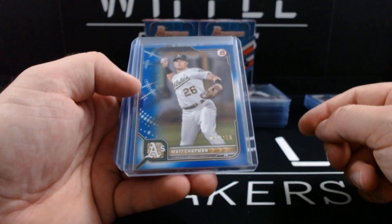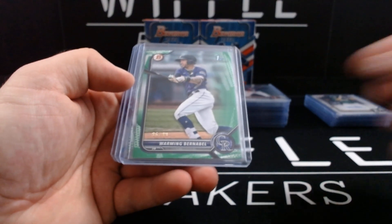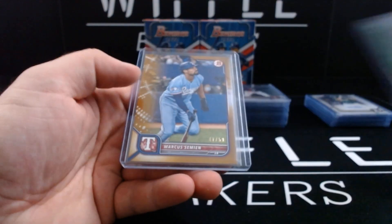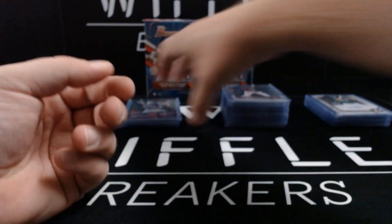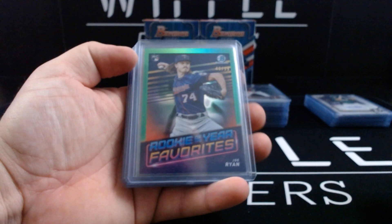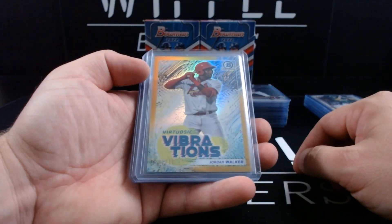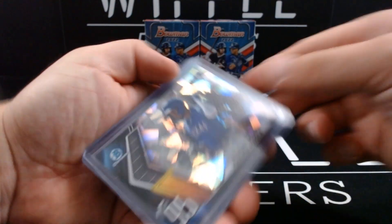Traditional blue: Matt Chapman and Edward Cuero out of 150. Green pattern: Warming Bernabel out of 99. Traditional green: Cody Bellinger out of 99. Marcus Semien gold paper out of 50. Five insert parallels: Joe Ryan Rookie of the Year Favorites green refractor out of 99, Jordan Walker Virtuosic Vibrations 51, out of 50 gold refractor.